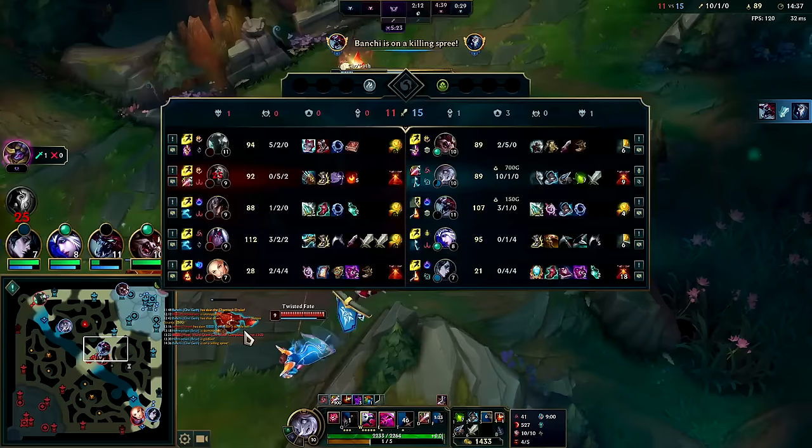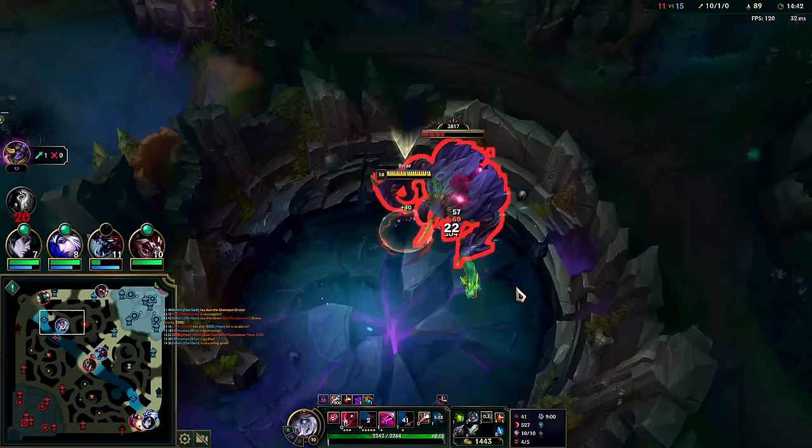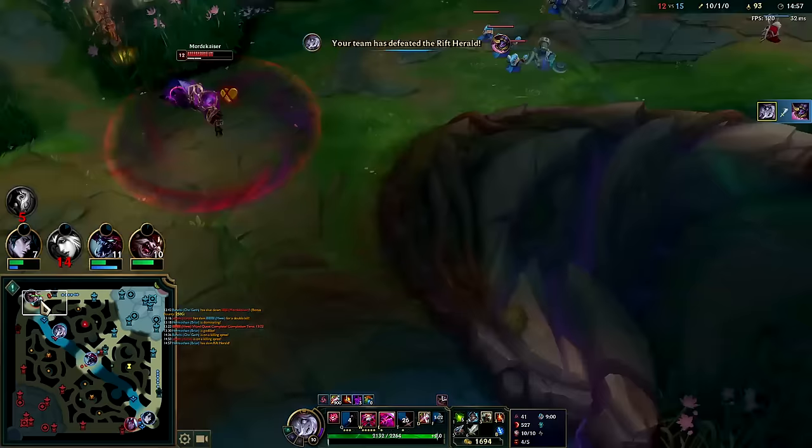Cho'Gath plays it well — he's hella tanky. They buffed Rod of Ages; I want to play some Rod of Ages champs now. I got a very nice buff — an extra 100 health, 100 mana. It's already a really good cost-effective item. Morde's a full item plus tier 2 Plated. W to get in, Titanic.